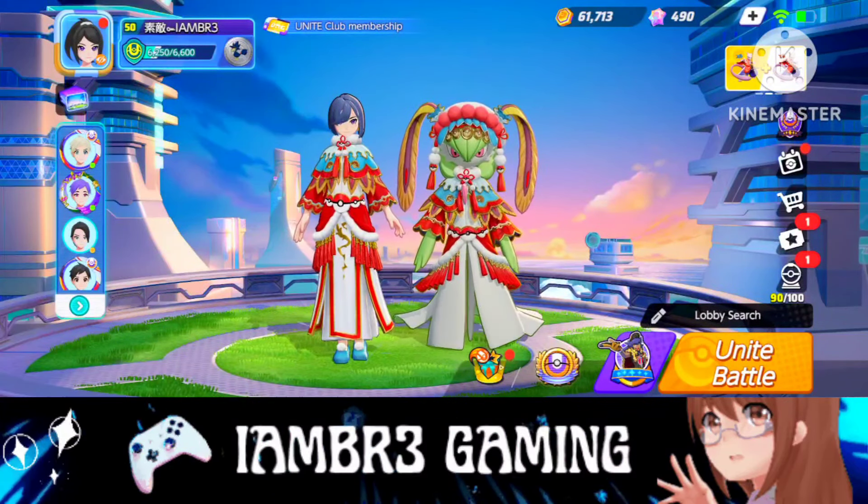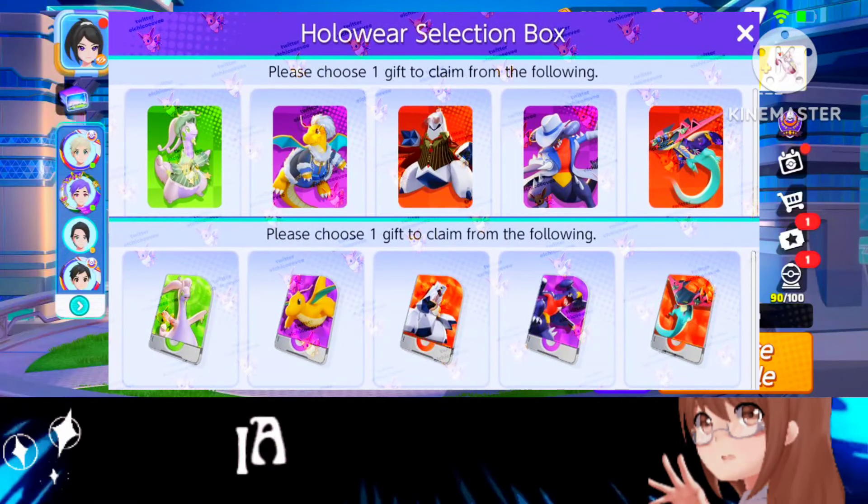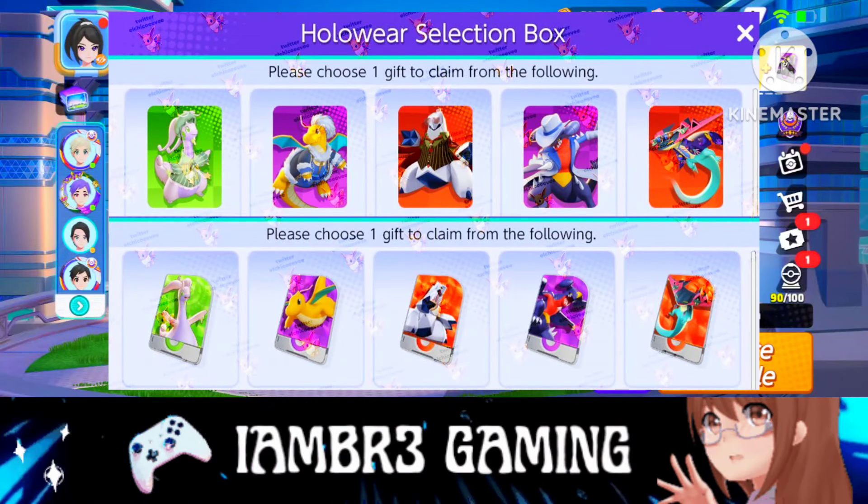You can get boxes worth 1,000, 1,000, and 1,000 coins. You can also see a Holowear box where you can get Goodra.